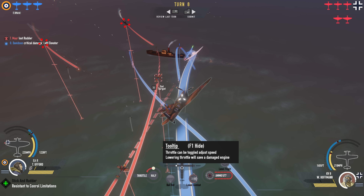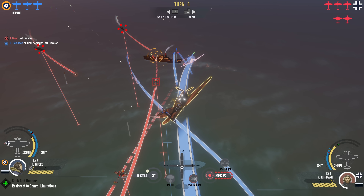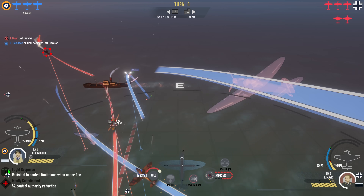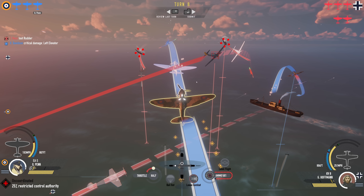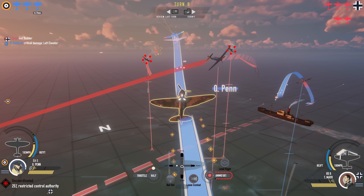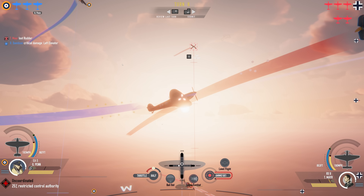Cut the throttle — we don't overshoot here. Possibly rip this Jerry open — target him. It's going to be tricky to get a gun solution on him at this moment. We're in danger down here though — time to start peeling up. We may have bitten off way more than we can chew here. We're going to get the deflection shot. Maybe set that Stuka as a target. He's passing right in front of you, so just take a pot shot at him. We have a damaged elevator at a 109 passing right underneath us, and one up high.